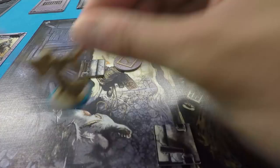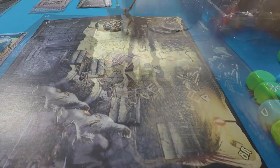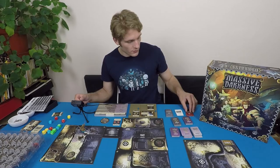Now let's talk about the combat action. As part of my move action I might move up and then for my second action I'll open a door. When you open a door, you have to determine what's in the room by drawing a door card from the top of the deck.